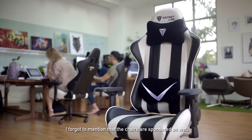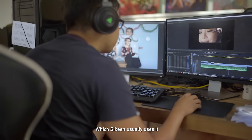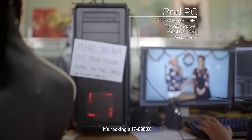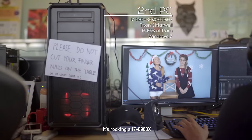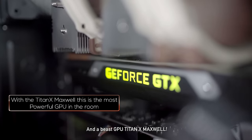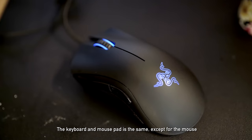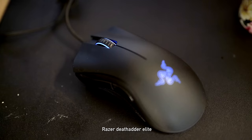I forgot to mention that the chairs are sponsored as well by Secret Lab. Over here is the second PC which Seakin usually uses. It's rocking an i7-8960X, 64GB of RAM, and a beast GPU — the Titan X Maxwell. The keyboard and mouse pad are the same, except for the mouse: the Razer DeathAdder Elite.